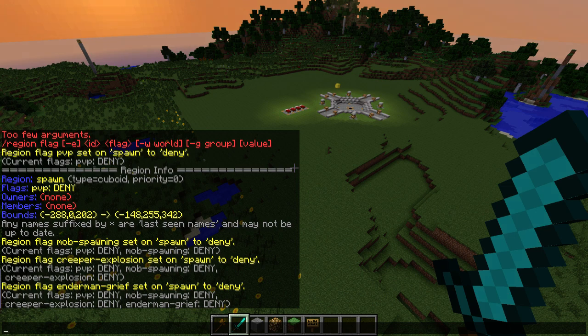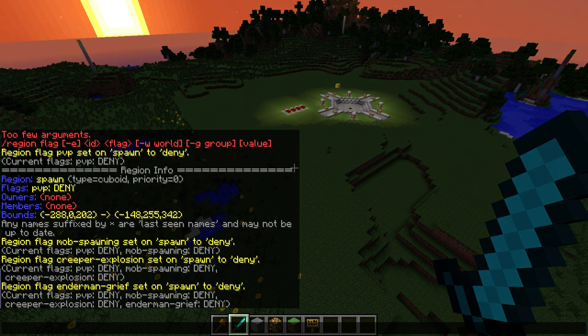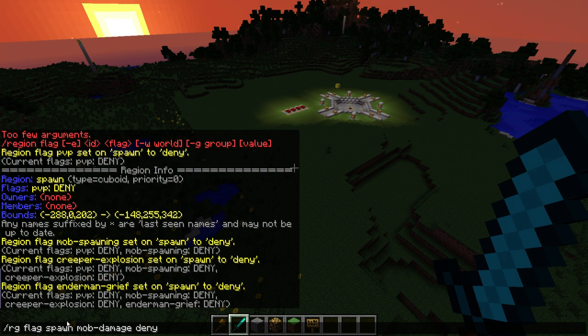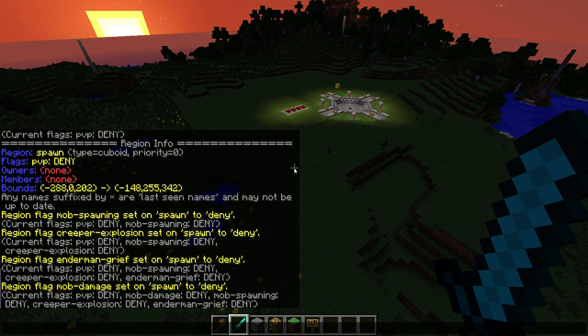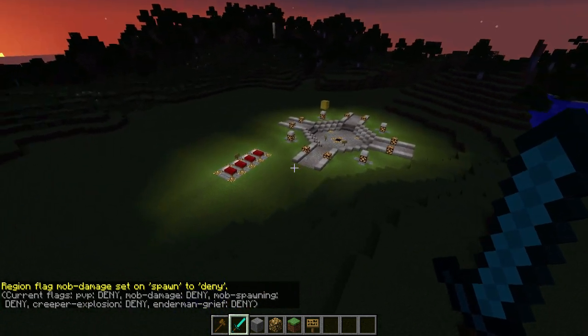We can set notify-enter and notify-leave messages later. I think those are all the flags we want on the spawn area for now. Actually, we're also going to disable mob damage so players can be safe within the spawn area. I run 'rg flag spawn mob-damage deny.' We now have all our flags set up and the spawn area is completely safe. I can check the region with a leather item to see applicable flags — it shows you can't build, but as an admin who owns the server I obviously can break blocks and do stuff.